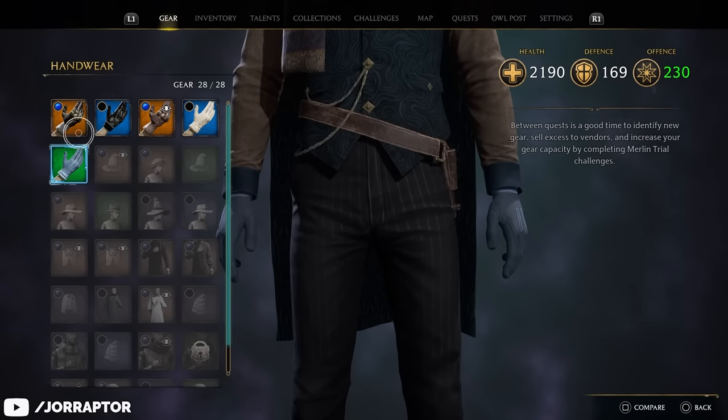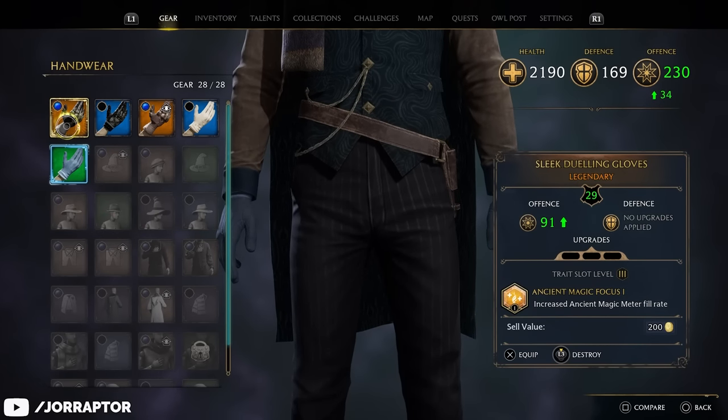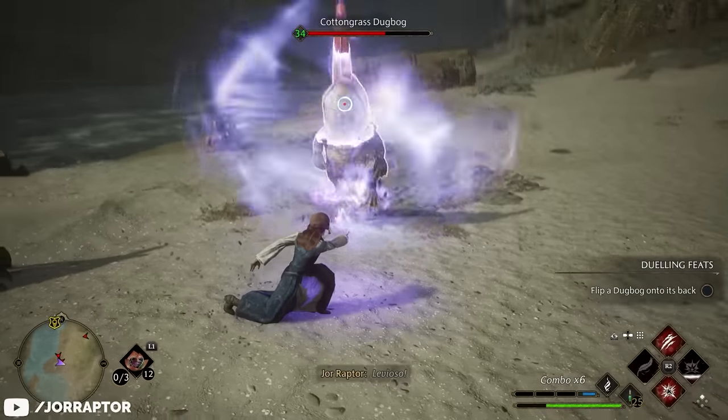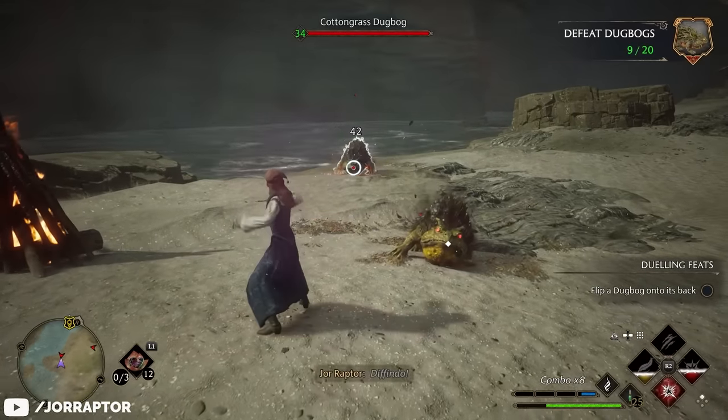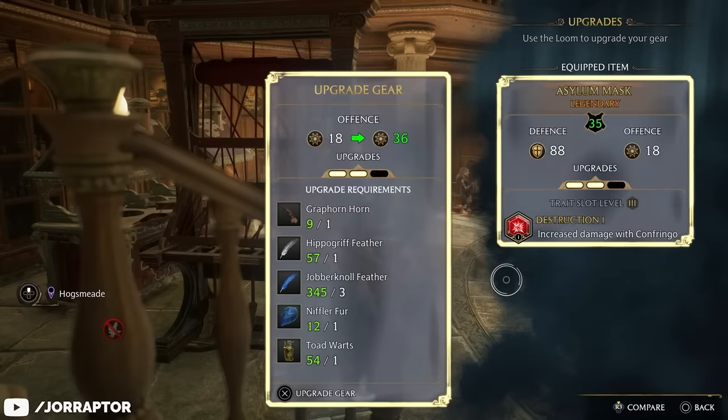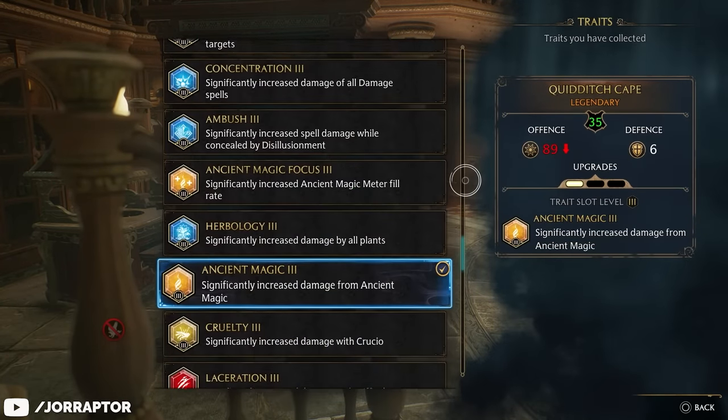You've likely already picked up a lot of gear in Hogwarts Legacy, put on the best possible item for your current level and moved on. Well, there's way more to this equipment system than you might think right now. It opens up a bit more later on and can give you massive boosts to damage if you use it right.